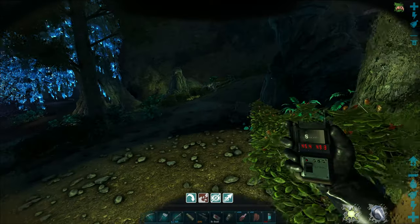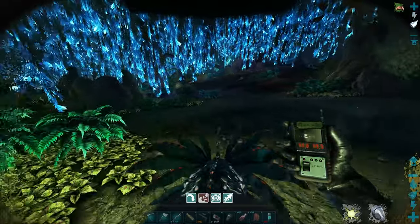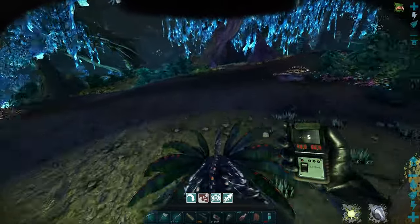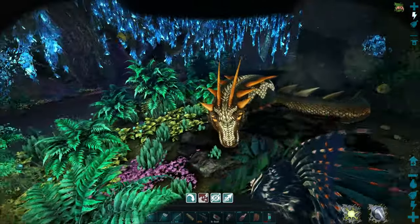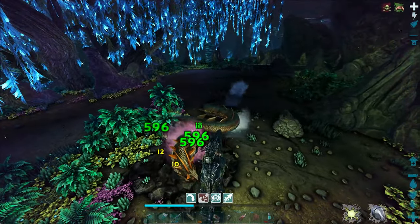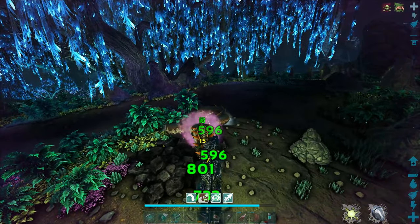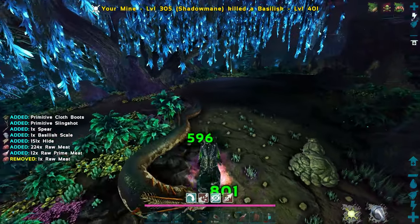I don't know why my glowtail keeps turning off. So it should be down here a little bit - we're at 46.50. Is that him there? It is! Ha! Hopefully we get a scale from him. There's an archaic too - cool, so that'll give us the feather that we need. Nice. Okay, so there's a scale - we got it.